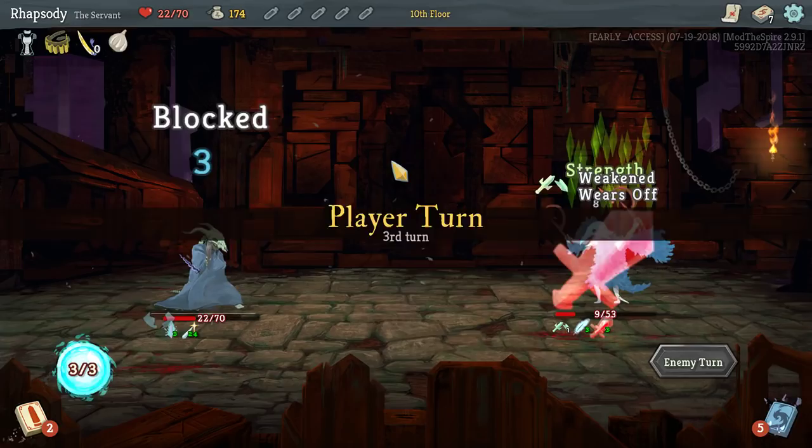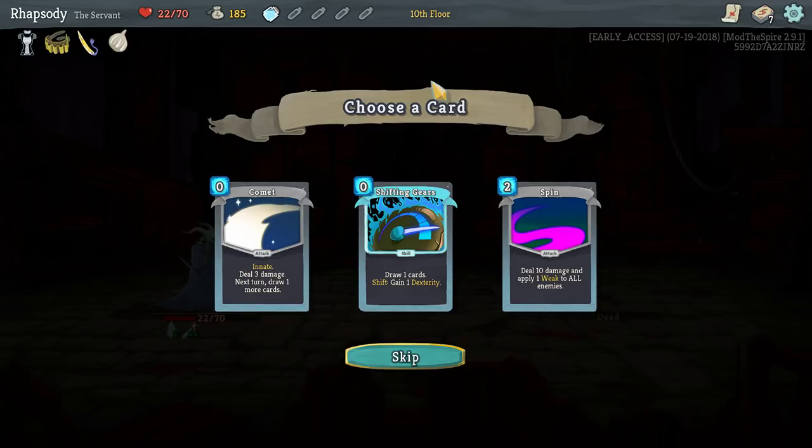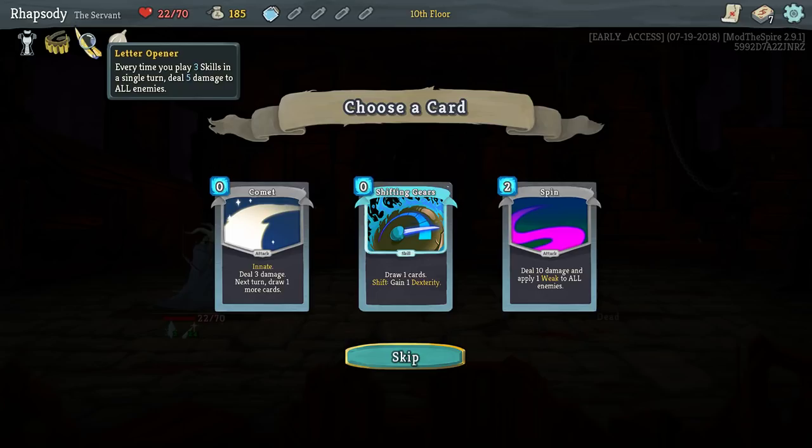Essence of Steel: gain four plated armor, as well as Shifting Gears. I think now, since it's free, I'll definitely take it. Also it has a benefit — it will trigger a Letter Opener. There's no reason not to take it.